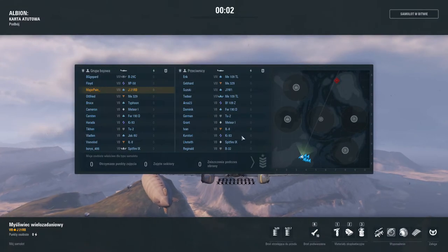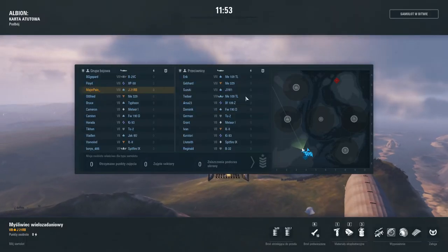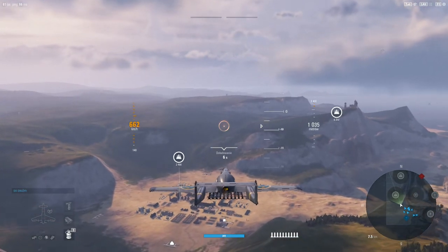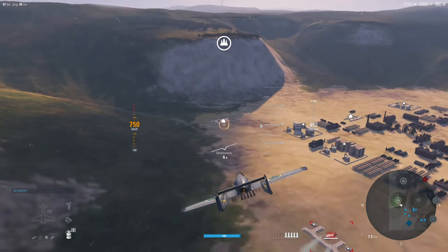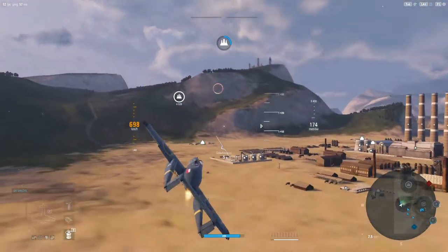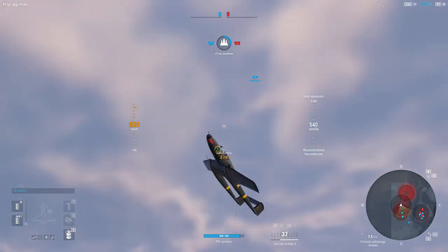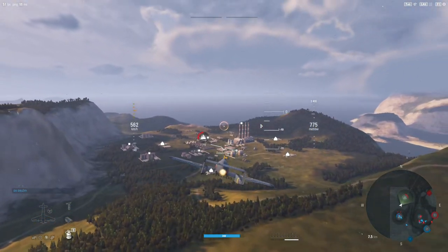What we have here — let's take a look — a specialized Me-109 TL. I head straight for the mining factory and try to help my team take it over. I see we have a B-29C, which is great specifically on a map with two mining factories. I try to take out some air defenses, specifically since the bomber is coming — that causes less damage to my team.